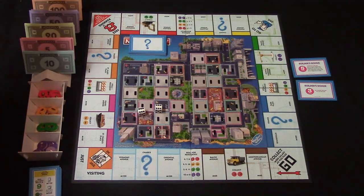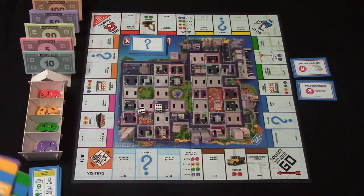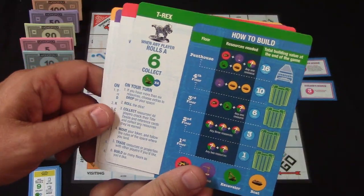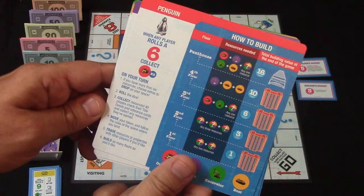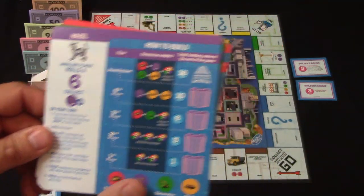You also have your standard Monopoly money and in the beginning everybody is going to be receiving $900. So just a quick look at all the character cards: here's the duck, here is the T-Rex who is going to be green, here is the penguin who's going to be red, and then you have the cat who is going to be purple.